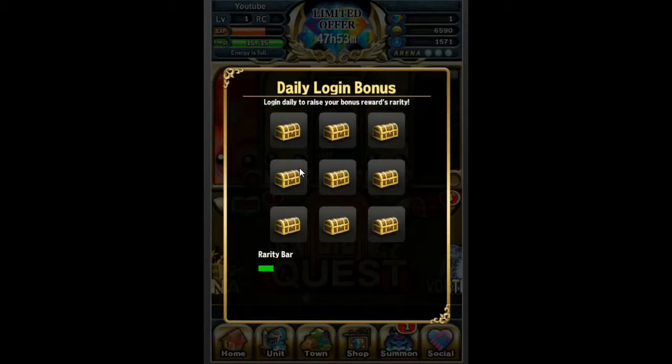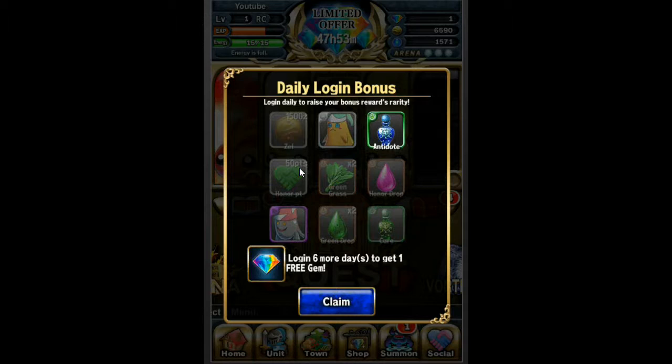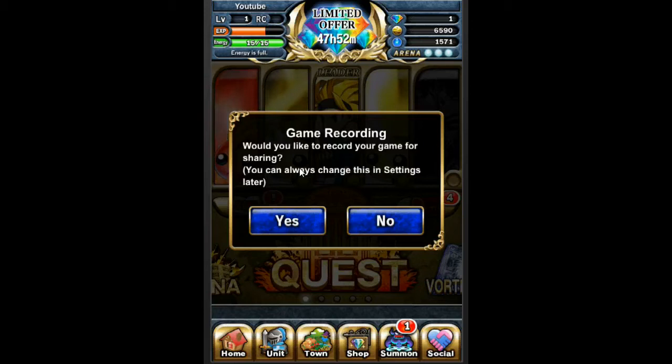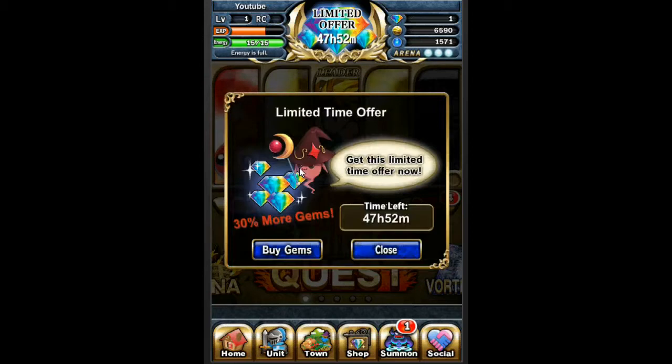Daily Login Bonus — it looks like gems are going to be really, really rare to get. You log in six more days to get one free gem, and to summon those new heroes it's going to cost five gems. We don't want to buy gems.